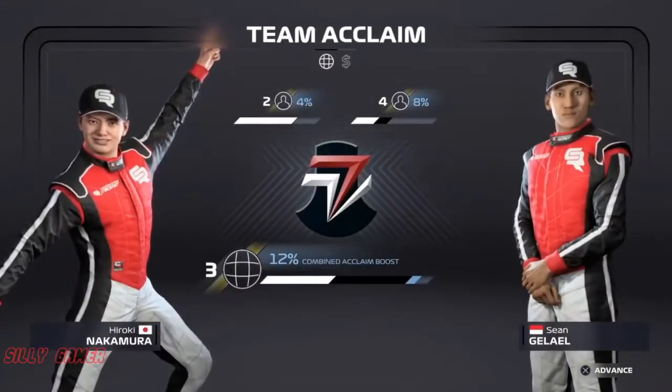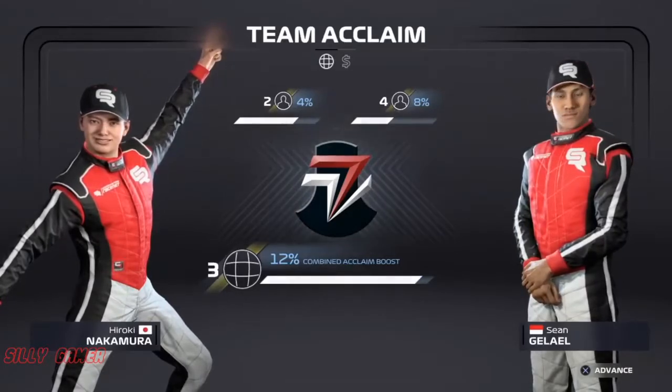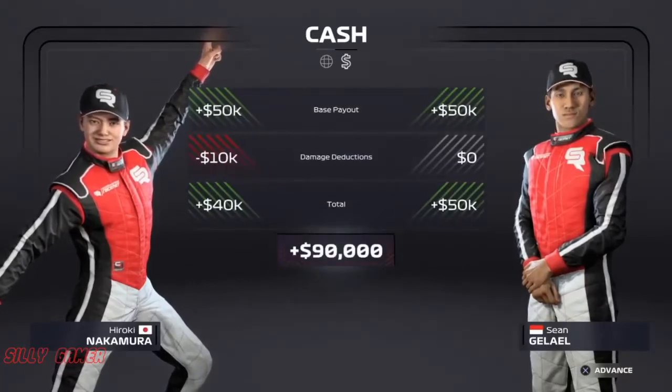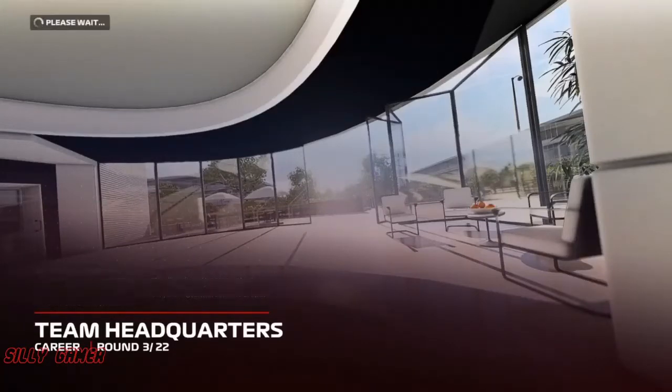Hey guys, welcome back to my Formula 1 2020 My Team mode. Our team Tokyo Racing has done quite okay in the last race — no points because our car has been broken. As you can see, we are earning 700k now, and let's get ready to go to Round 3.